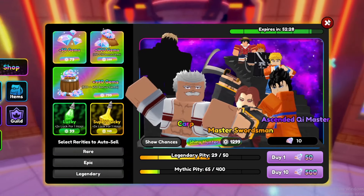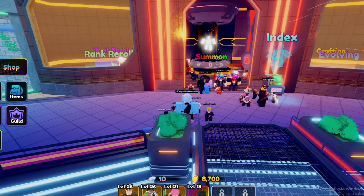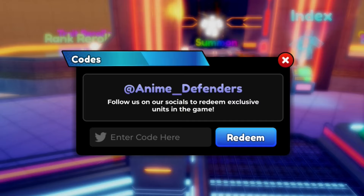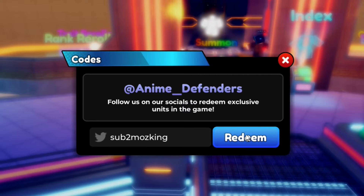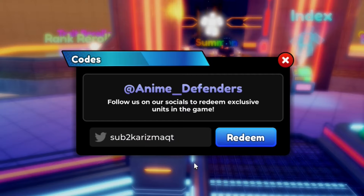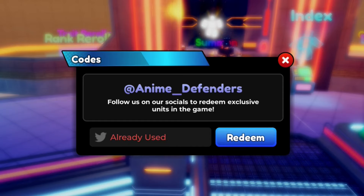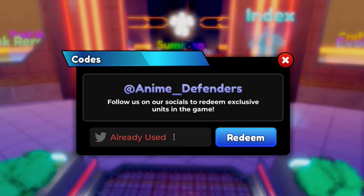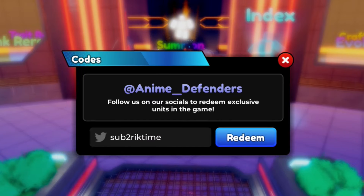We got some more codes to redeem. The next code is sub 2 Mosking — redeem that code in. We also got another code, so redeem that in as well. We also got the charismac code — I don't know how to say that, but make sure you redeem it in. We also got sub 2 Jonasly — redeem that code in. Another code: sub 2 rock time. And we also got the code sub 2 nag block. Make sure you redeem those codes in, they'll help you out a lot.